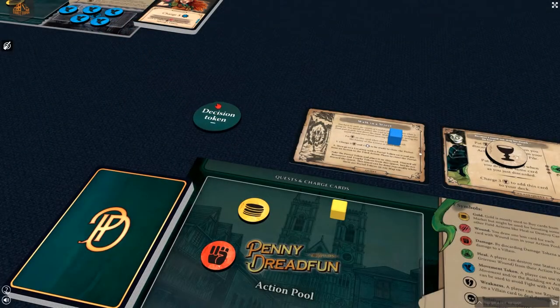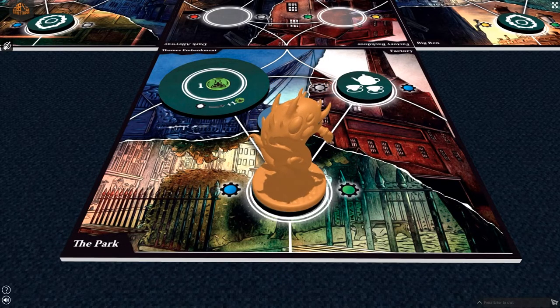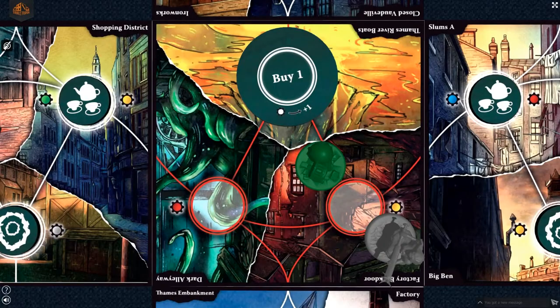After the villain phase, after the last player's round ends, the decision token changes its owner, the hell track progresses, and a new round begins. On the third round, through the demonic portal, the mini-boss enters the streets of London. It will move by one space to the nearest player at the end of each round. Once the token on the hell track reaches a red space, the player with the decision token has to flip one map tile to the other hellish side. While moving through the hellish side of a location occupied by a villain, players will have to spend more movement points to move.